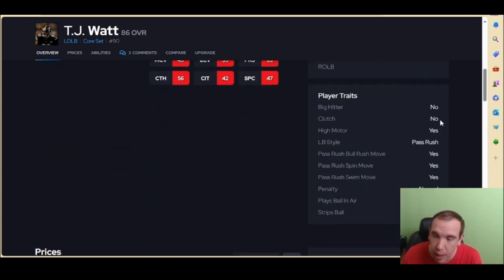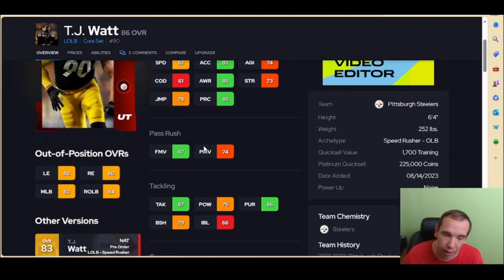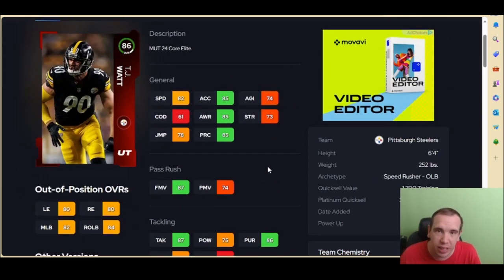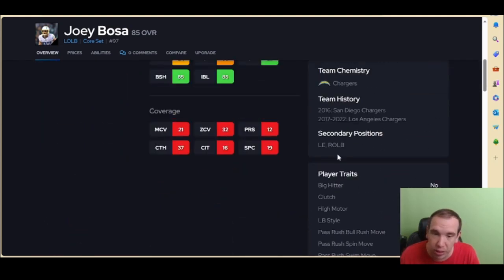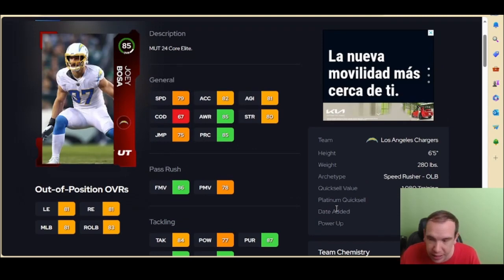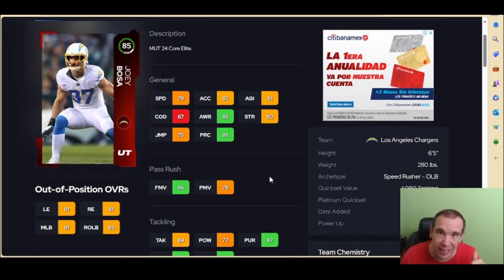One has better traits than TJ Watt and one has better speed. He's got finesse move, not power move, and his strength is not going to be the best, so keep that in mind at number 9. Number 8: Joey Bosa has 80 strength, at least he has great finesse, and his traits are perfect. You can put him at left or right outside end — that's nice, you can move him around depending on how you're building your team. Not having the best power move or strength will hold this card back a little bit.